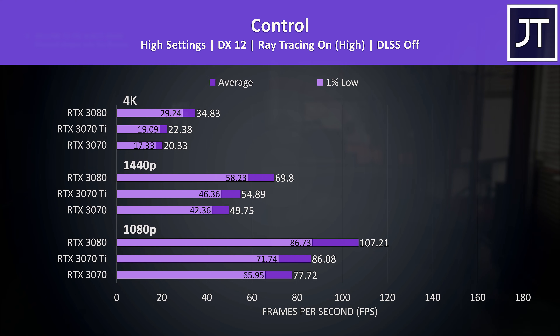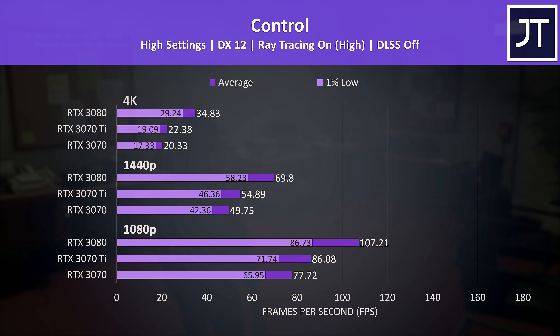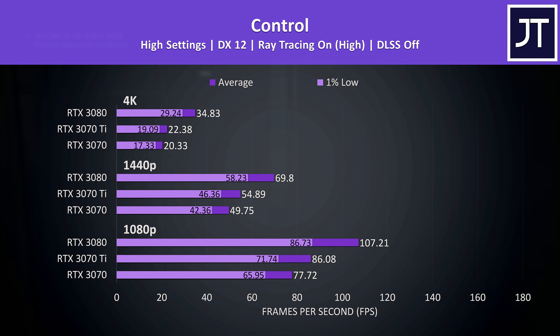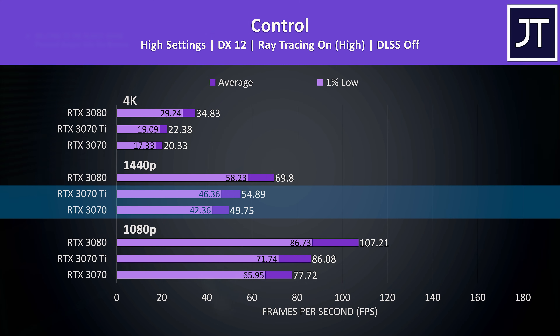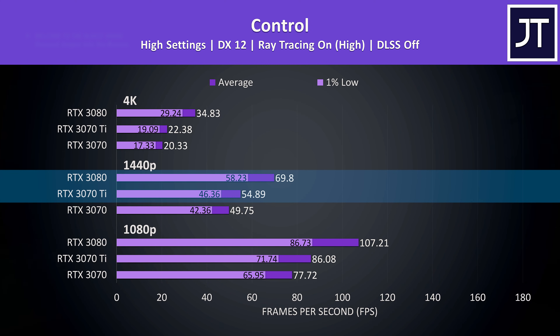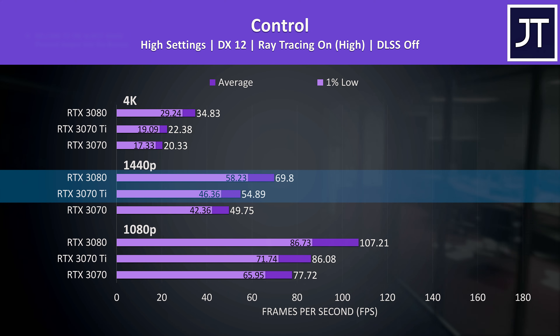Things dropped back with ray tracing enabled, and we could of course improve all three results by enabling DLSS as all cards support it, but I wanted to get an idea of the differences in ray tracing. At 1440p the 3070 Ti was reaching 10% higher average FPS compared to the 3070, while the 3080 was 27% ahead of the 3070 Ti — a much larger difference, though it does also have 42% more RT cores.